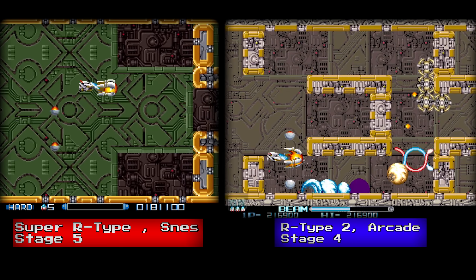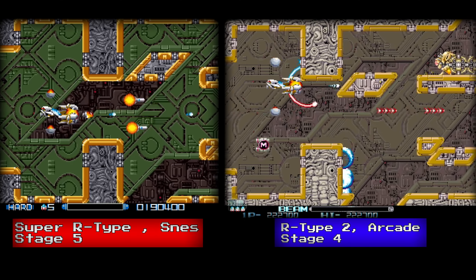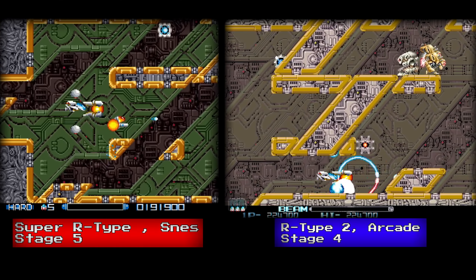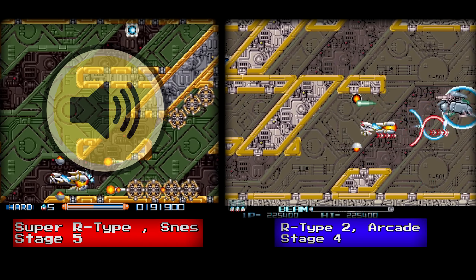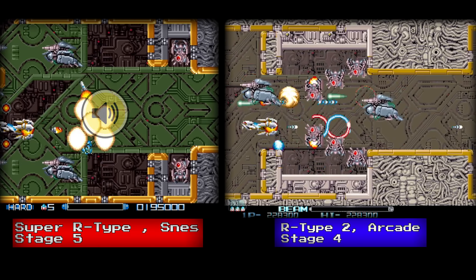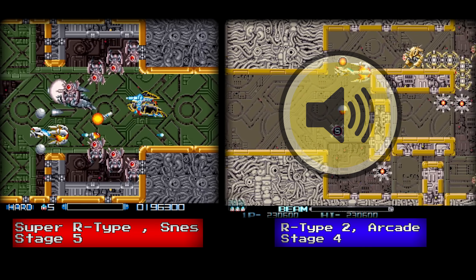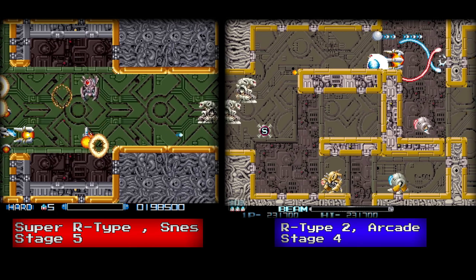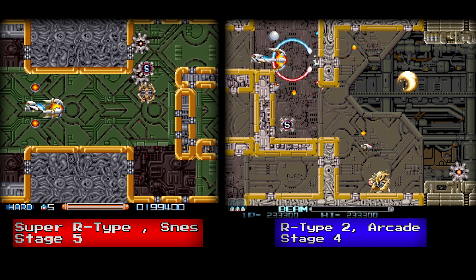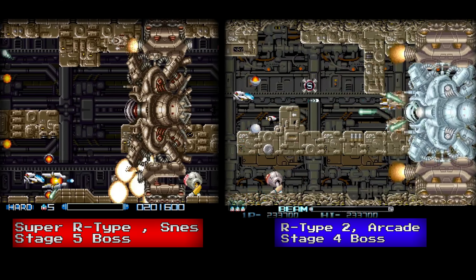In Stage 5, the terrain constantly shifts around. Both versions have the same level design but the colors are different. The Super Nintendo level is darker, and the color palette is a lot better than the arcade's bland color palette. The music on both is completely different, but the arcade is preferred slightly. Most of the enemies are the same and the level design is almost identical. Once you reach the boss, they are both identical. There is a lot of slowdown on the Super Nintendo version, but it helps with maneuvering through the level.